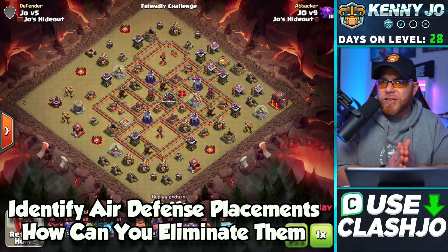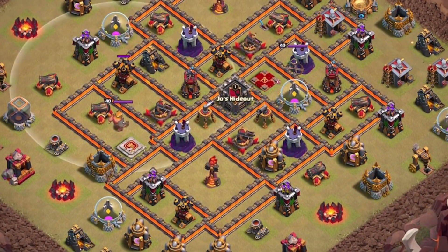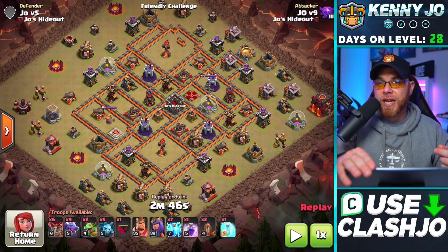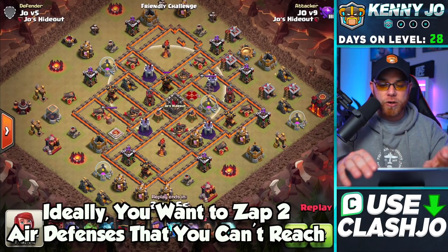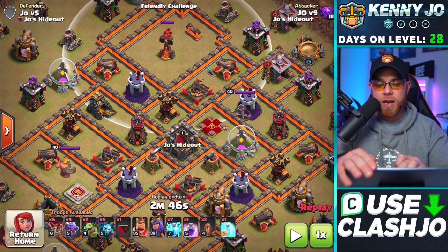Our first step is looking for the air defenses — where are they located and how do we get rid of them? On a Town Hall 10 base you have one, two, three, four air defenses. You'll notice that one, two, three are easily accessible on the edge, so we can use our King and Archer Queen to eliminate at least one. We also have lightning spells and earthquake spells to destroy two air defenses. We want to target the hardest one, which is surrounded by a wizard tower, an inferno tower, and an expo.